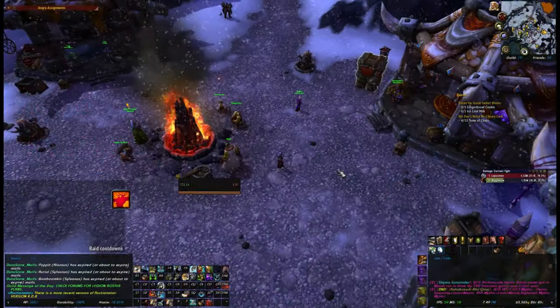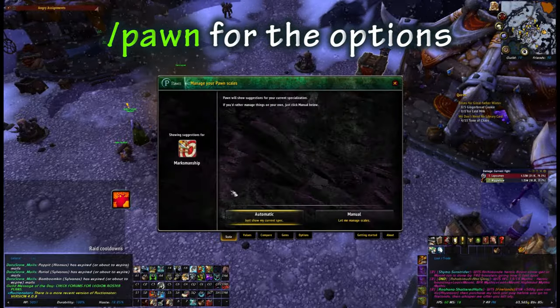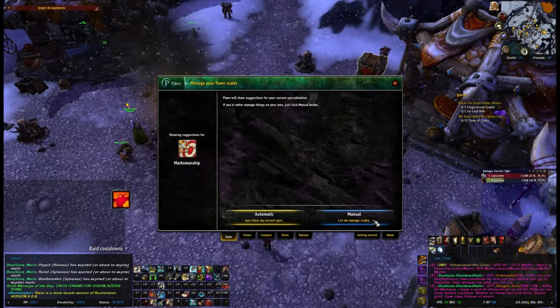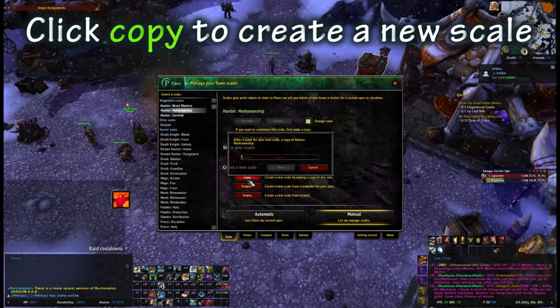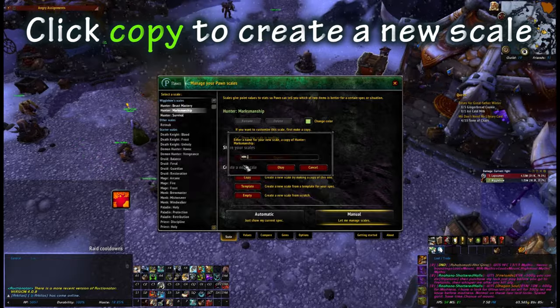So what we're going to do is type /pawn to open up the options. We need to be on this tab here — Scale. Switch from Automatic to manual: let me manage scales. We want to create a new one, so I'll just call it MMHunter.